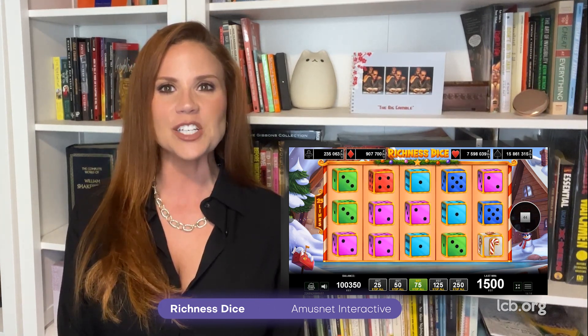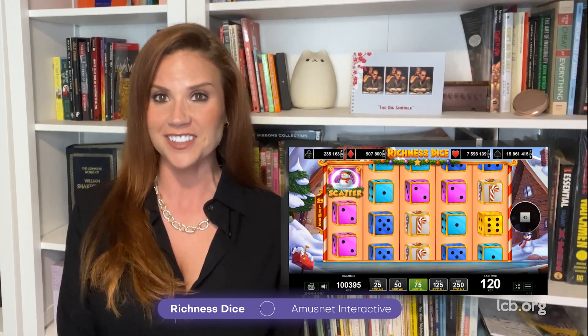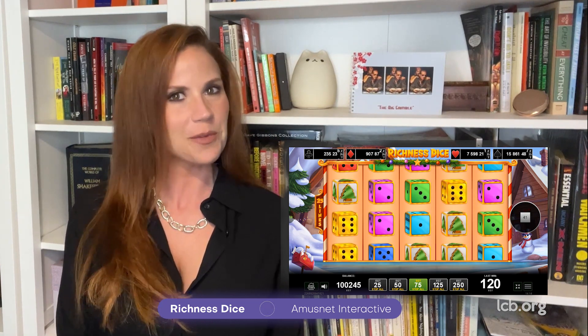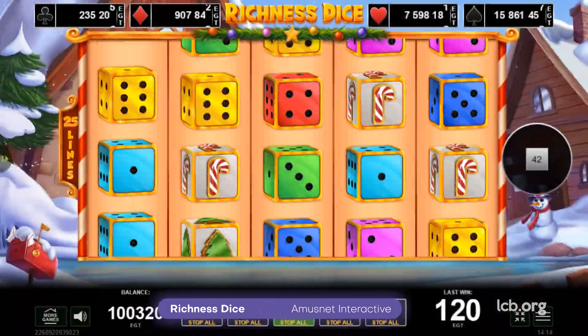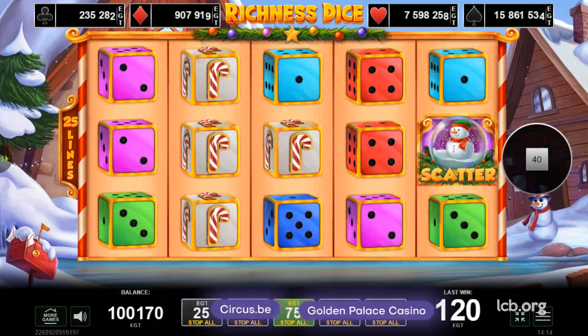Other rewarding elements include random presents and a four-level jackpot cards feature, along with a gamble feature. Thanks to multi-denominational options and great cross-platform optimization, this game is suitable for the international audience and can be found at Circus.be and Golden Palace Casinos.